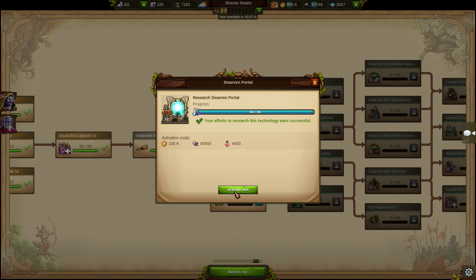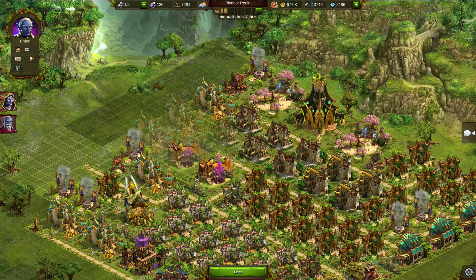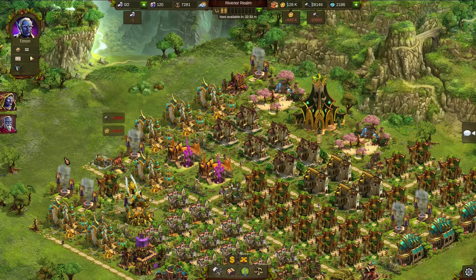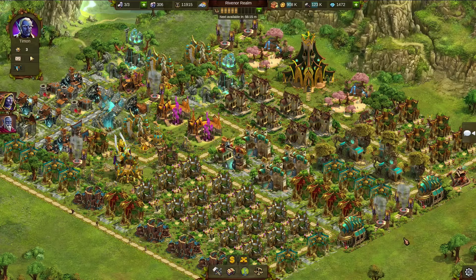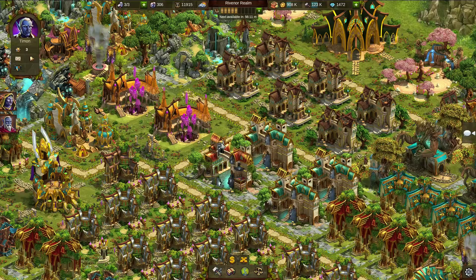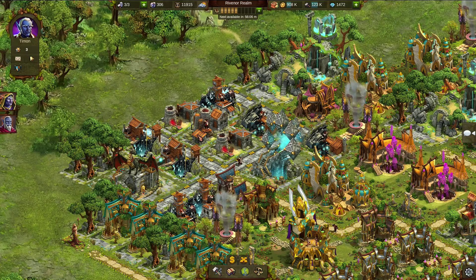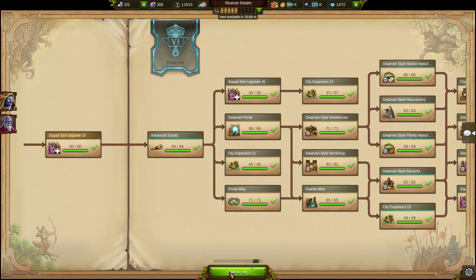Finally, your scientists were able to build a portal that can revive long-forgotten races. After unlocking the portal technology and placing the portal in your town, the first dwarves will arrive immediately. At first, they are but a shade of their former selves. But once you set up the first small settlement and push your research further ahead, they will recover fast and help you invent plenty of new stuff for your own town. The dwarves are true craftsmen. Soon you can construct the first granite mines, followed by copper foundries. Granite and copper are new resources that give you access not only to upgrades of their buildings, but also to a bunch of new technologies. Those technologies include new upgrade levels for existing buildings, new culture buildings, and of course, new unit upgrades. There is really cool stuff to unlock.